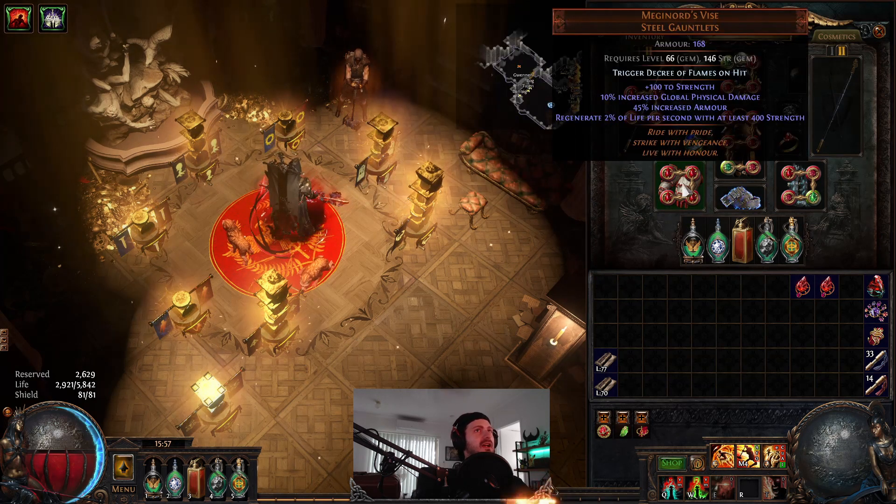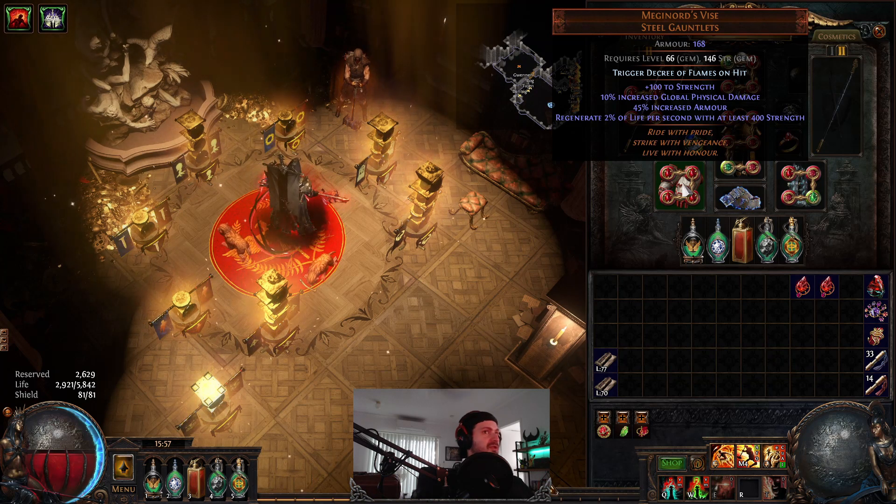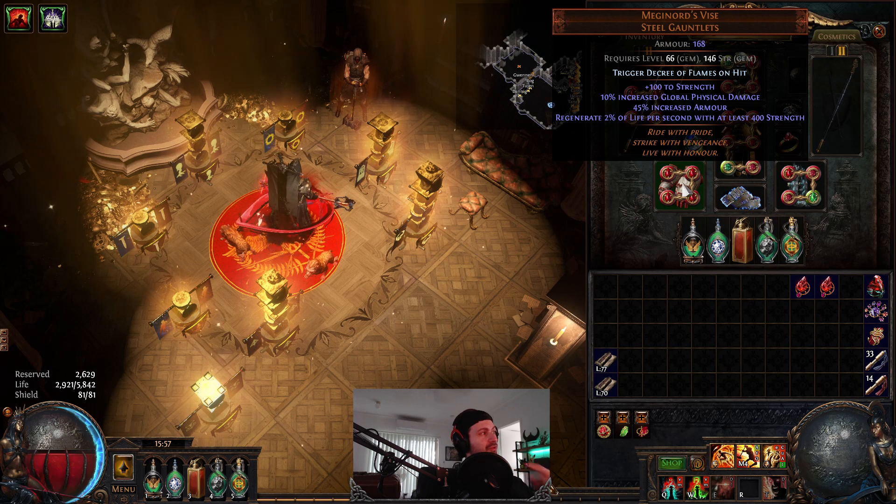Second thing: Meganord's Vise. This usually isn't used in a lot of builds outside of strength stacking, but this is a strength stacking build. 100 flat strength and you also get 2% increased life regeneration with at least 400 strength - really good item for this particular build. If you can get this corrupted with Vulnerability on hit, that's what you want to do because that's going to make your damage pop.